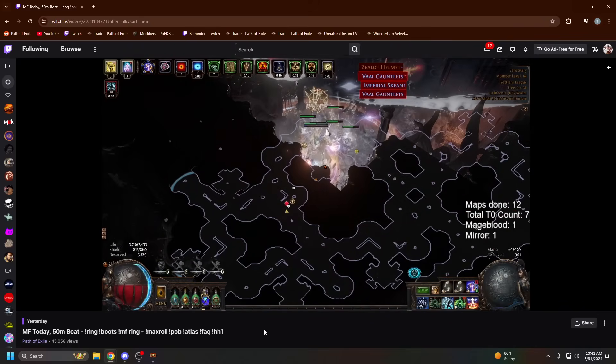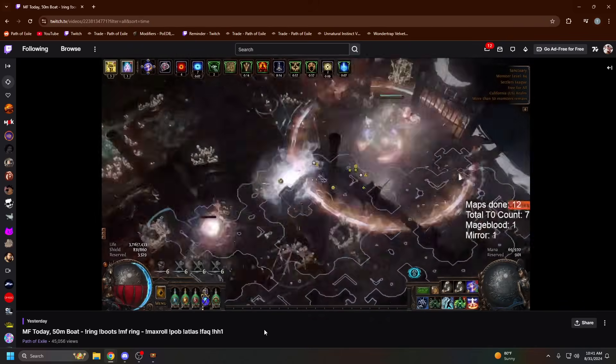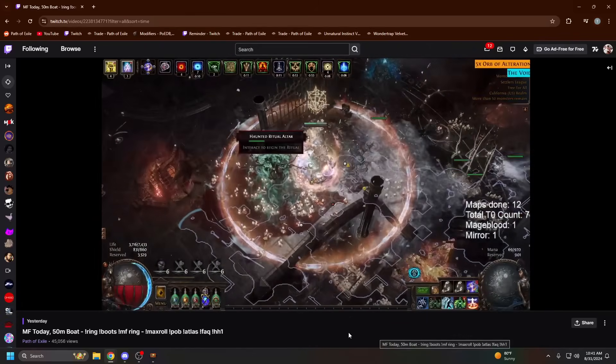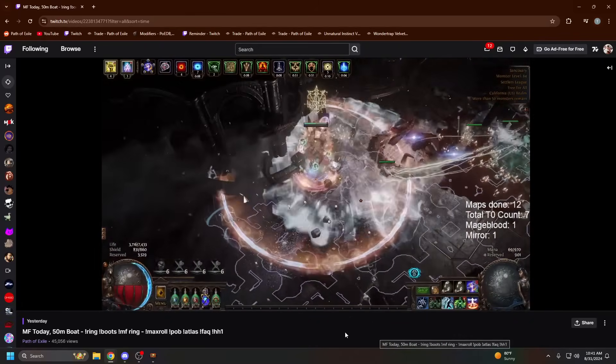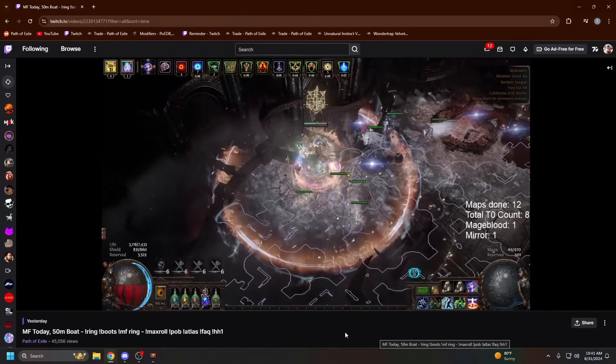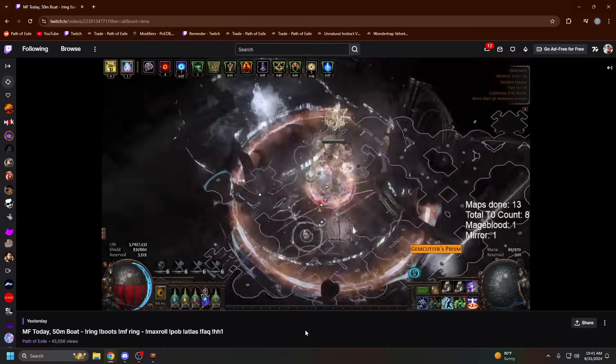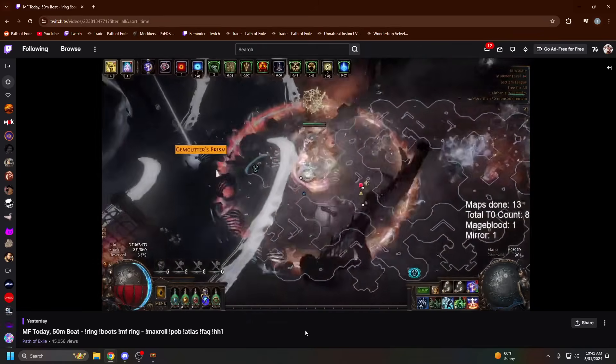It is a pretty fun strat — in this clip I even dropped a tier zero right there, Racchiata's Greatsword. This is the whole gameplay. It's extremely rippy, extremely dangerous. You need a lot of character power, probably like a mirror to two-mirror themed character. The mobs are ridiculously tanky.